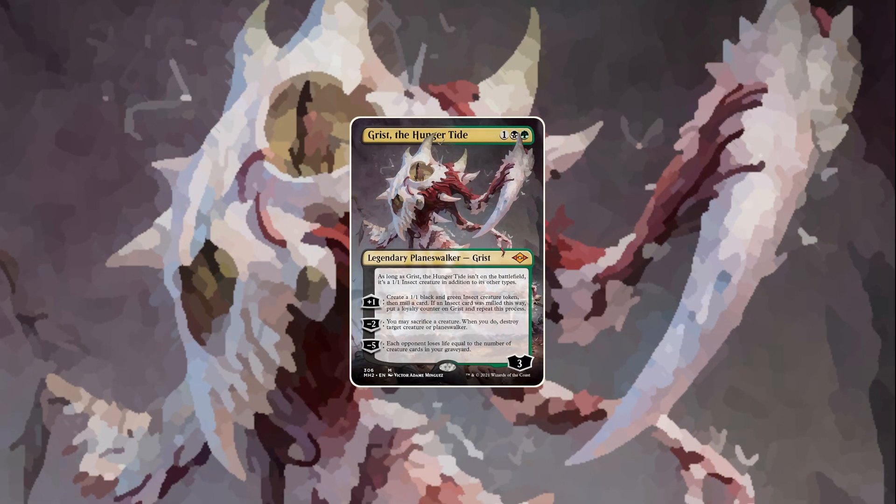Let's continue with Grist, the Hungertide — the first Planeswalker you can search with a Green Sun's Zenith. That's something very unique in Magic. I think it's a powerful card. Planeswalkers are getting better and better as they decrease in cost, and most often they come with powerful abilities. This one is not too pushed in regards to abilities — the minus is okay, though sacrificing a creature is pretty rough for some decks. The first deck that comes to mind might be Hogark — it adds a bit to the graveyard, produces tokens to convoke Hogark, and you can get rid of problematic creatures or Planeswalkers. And apart from that, I would definitely include it in Leobald as a midrange-y three-drop. You can also unearth it, or Eldritch into it.